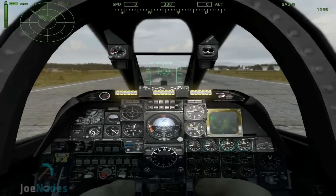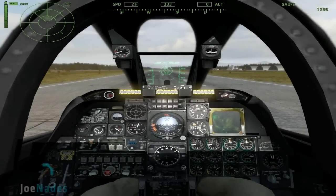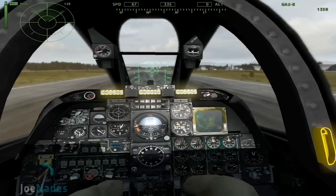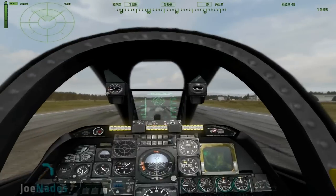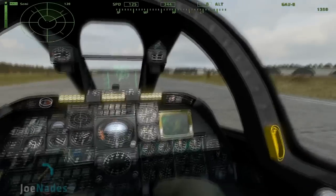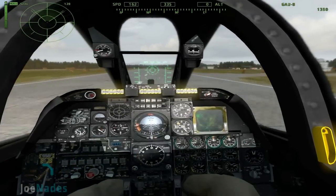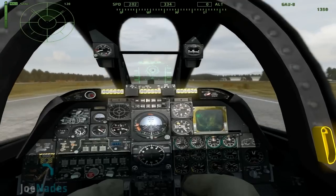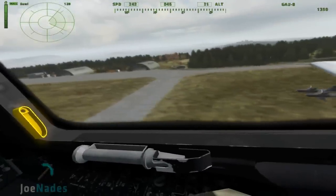Taking off is easy. Press Q and hold Q. Make sure you keep balance with C and X, make sure you stay on the lines, and make sure you don't wander off onto the grass. When you get to about the right speed, you press S — this will push your nose up — and everything you know, you're off the ground.